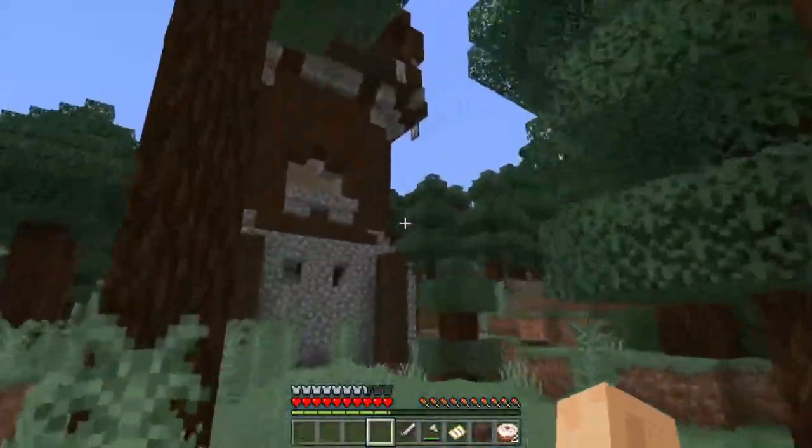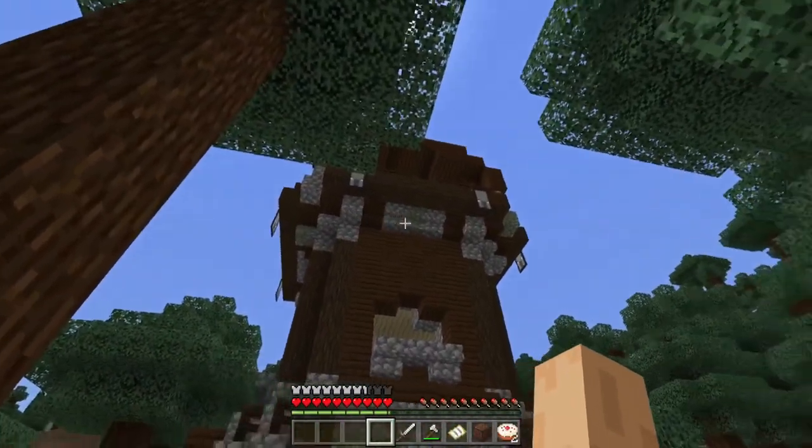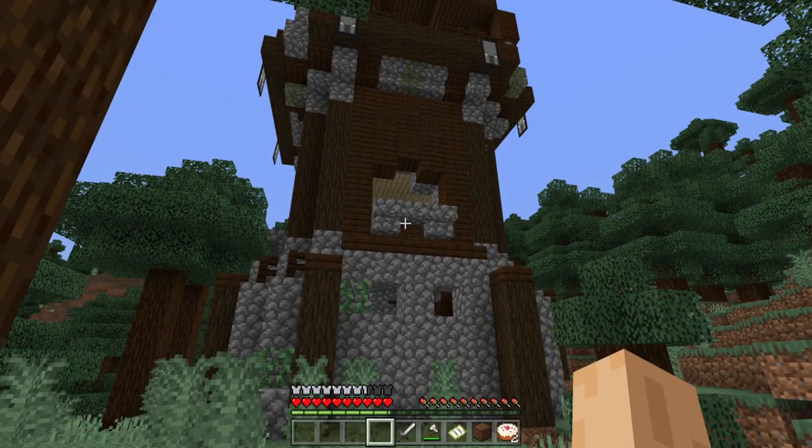Once you've gathered the items, search your survival world for a new pillager outpost with a cage that has an allay inside of it. Or if you have access to a woodland mansion, the secret prison cell room has a chance of spawning allays as well, and the same steps can be used to get the achievement.